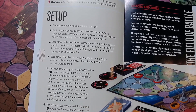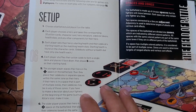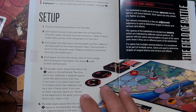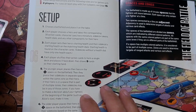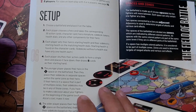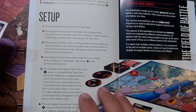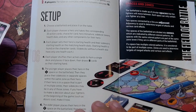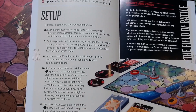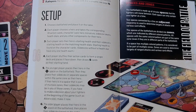The younger player places their hero on the one space on the battlefield, then places their sidekicks in separate spaces within the same zone as their hero. If their hero is in a space that is part of multiple zones, their sidekick may be in any of those zones. 'If you have to make a decision about your fighters at the beginning of the game, such as Alice's size, make it now.' So this tells us that placing the hero and making Alice's size decision happens after drawing the cards for your starting hand.